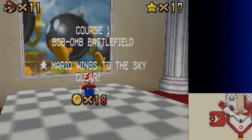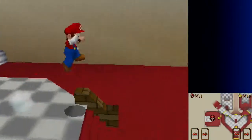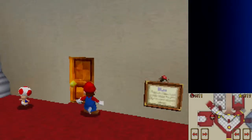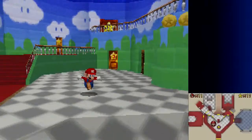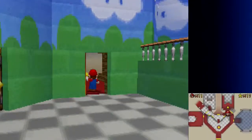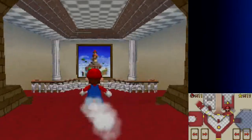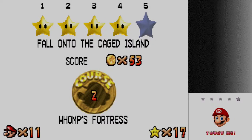And that is Bob-omb Battlefield completely done. The 100 coins are pretty much everything, so I'm going to hop straight back into Whomp's Fortress because I still need to finish that up. Is it Whomp's Fortress or Thwomp's Fortress? I believe it's Thwomp's Fortress — I always kind of get the two confused. Because Whomp and Thwomp are obviously different enemies, but obviously of the same species. So I kind of mixed them up. It's Whomp's Fortress, not Thwomp's Fortress.